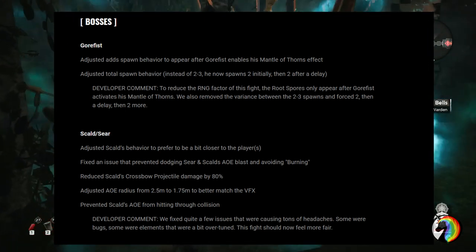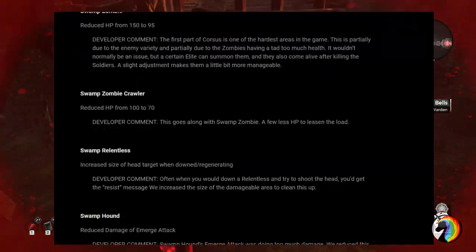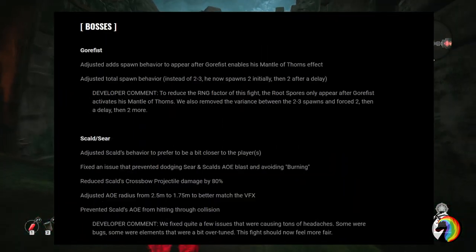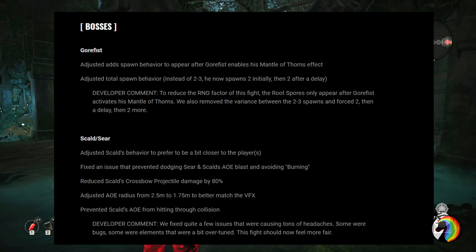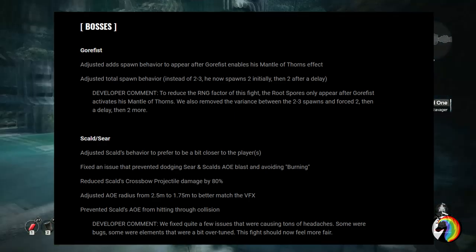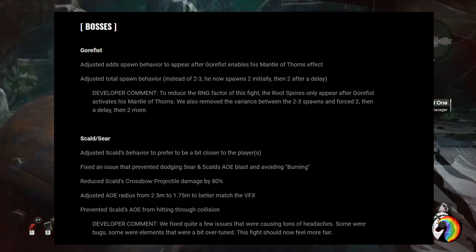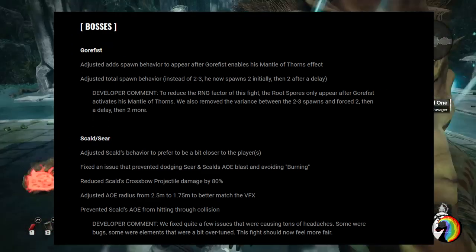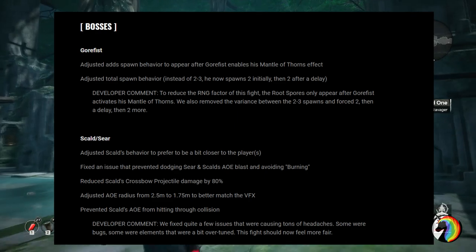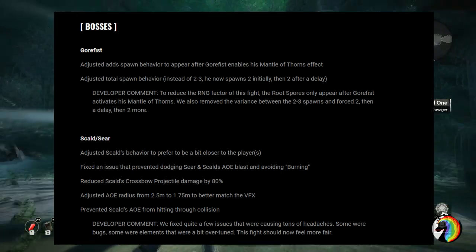Bosses received a lot of changes across the board. Starting with Gorefist — a very common first boss for new players — instead of spawning a random number of spore guys, they adjusted the behavior to be more predictable. Now he spawns two initially and then two more after each delay, and he only spawns them when he uses his Mantle of Thorns mod.